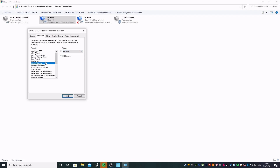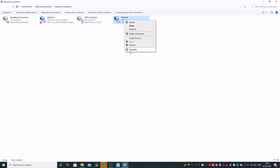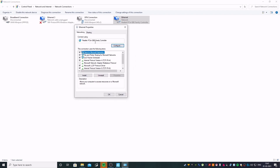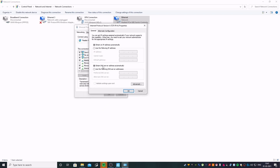Once you're in Advanced, you'll see an option called Energy Efficient Ethernet — click on it and disable it. Then scroll down and find Green Ethernet and disable that as well. What these two options do is restrict the amount of data being transferred through your ethernet, so once you disable them you can get your connection to its full potential. Apply the changes.